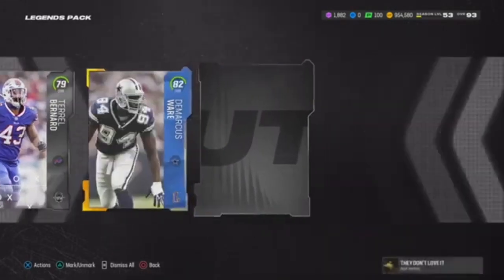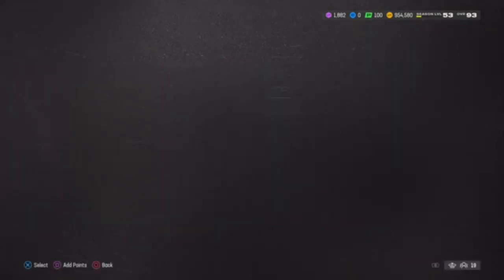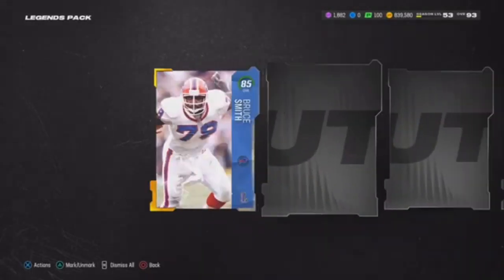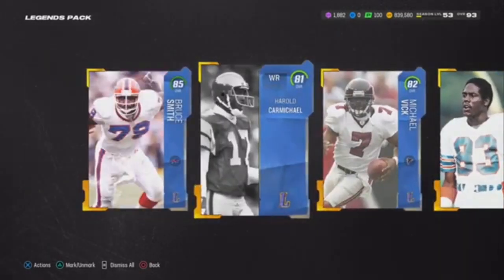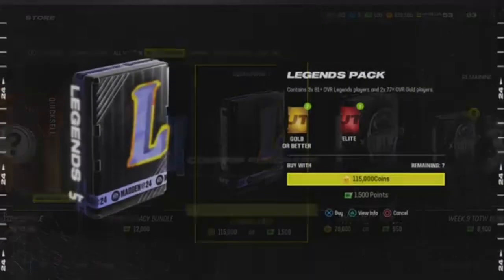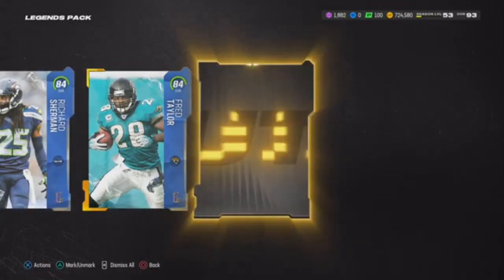Nine more packs. That's not a full one — okay. I need a 91, EA Sports, I don't care about no 89. We get another 85. Two 85s — that's nice. Seven more to go: 83 Walter, 78, 84, 84, and a gold.